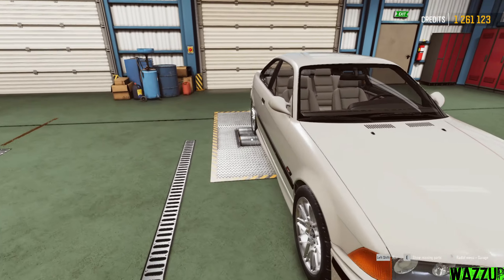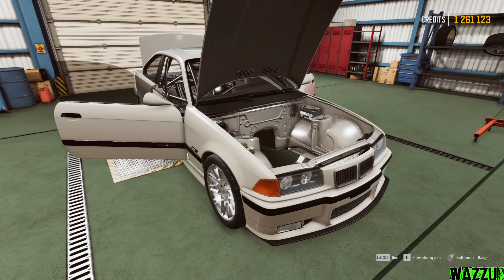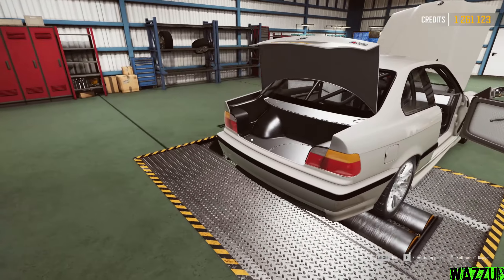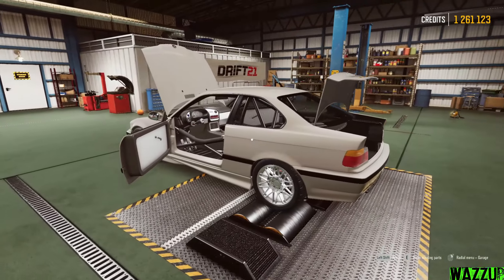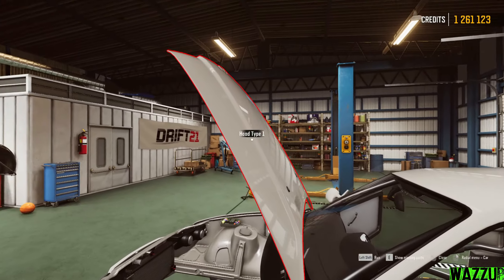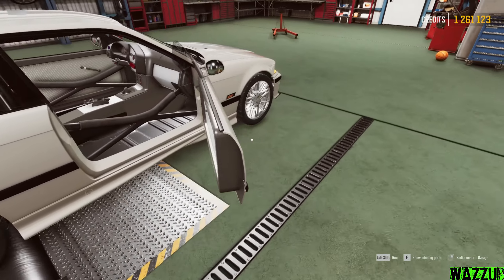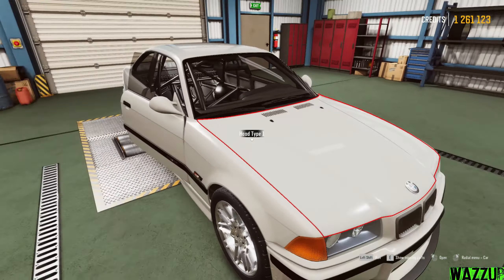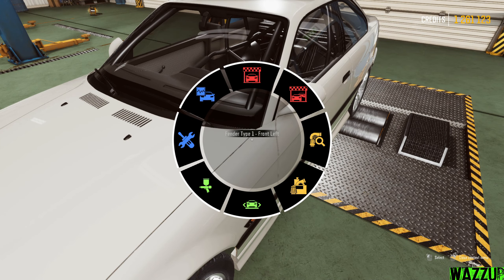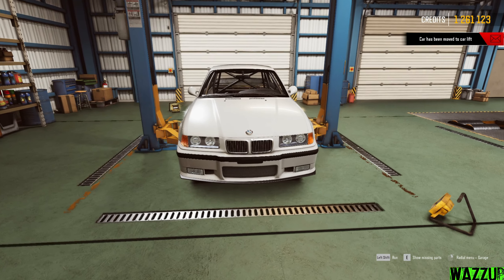Now we have to set this car to drift setup — left-click and press yes. Look at this car, she's completely empty and we have to put everything together. The good thing about this game is you can interact with everything: close the doors, the hood, the trunk. Let me put this car on the lift — right-click, move it to lift. Perfect, she's on the lift. Let's get closer and start working on it.